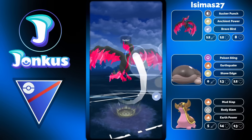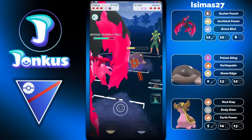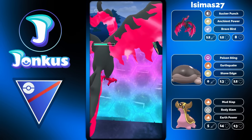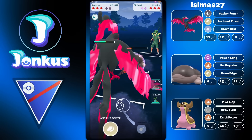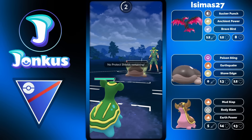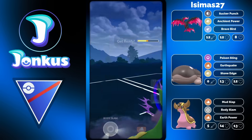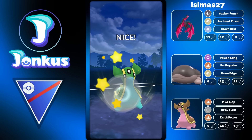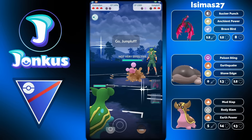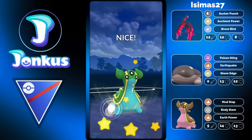As the opponent swaps into the Clodsire, going for the Brave Bird is okay as a play — very likely you're going to force a shield from them. But now you should swap out into your Gastrodon straight away. Gastrodon has a great matchup against the opponent's Clodsire here. Staying in is not really ideal because now you're shieldless, which is not ideal for a Pokemon as squishy as Galarian Moltres. The opponent also makes a weird play by not swapping in immediately — why did they allow you to basically get a free shield?